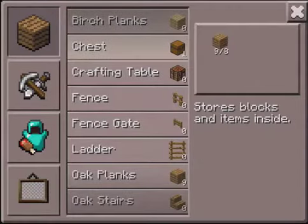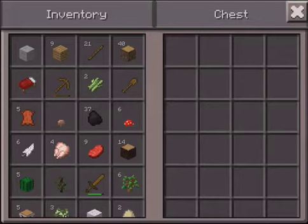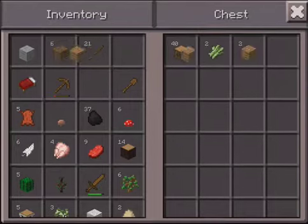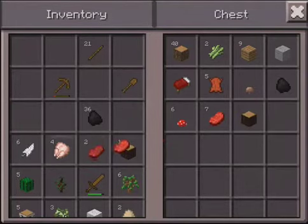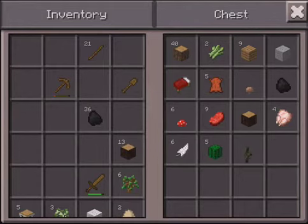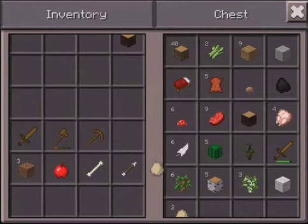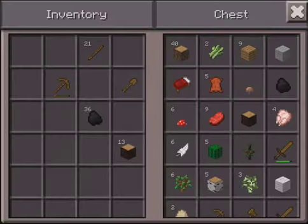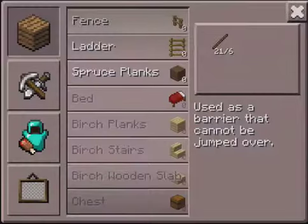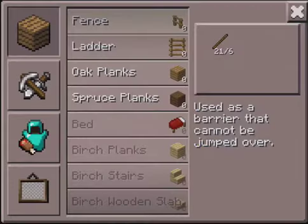Let's place our crafting table and craft a chest because we gotta empty out our inventory. I hate the way you empty out your inventory in this game - they really need a shift button or double tap to do the whole stack, because it's way too hard. You can press and hold to do part of the stack, double tap to do the whole stack, and just tap to do individual items. That's definitely what they should do because it takes way too long - it's really annoying.